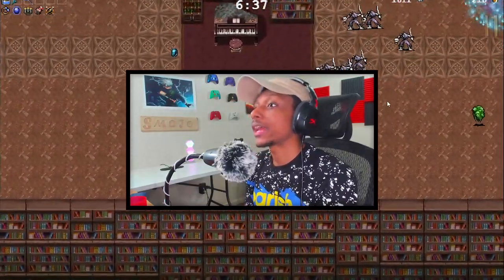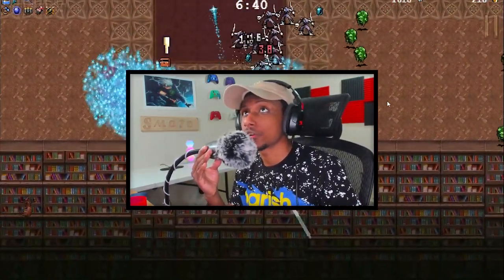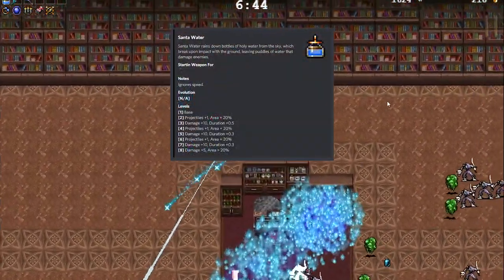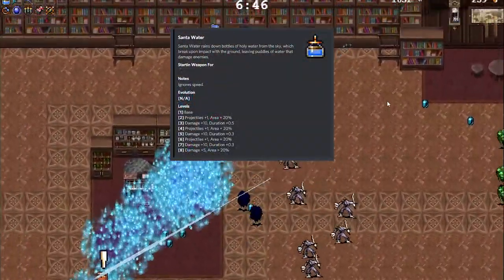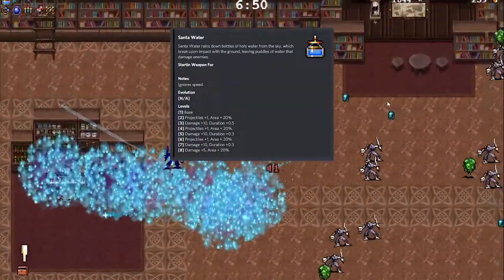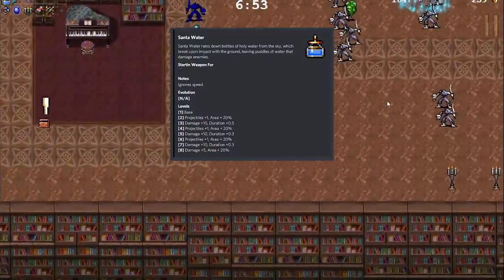If you guys are unfamiliar with what Santa Water is, Santa Water rains down bottles of holy water from the sky which break upon impact with the ground, leaving puddles of water that damage enemies. In my personal opinion, I feel like Santa Water is really really good.